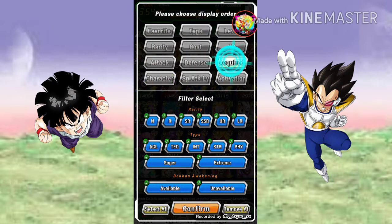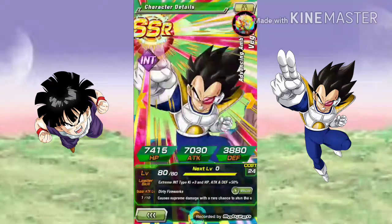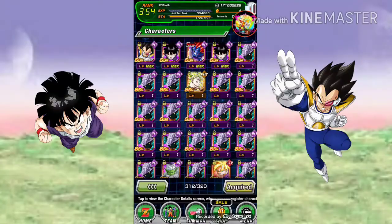Character acquired. And just Zarr. Thanks for watching — I got exactly what I wanted, and I also got Vegeta who I didn't really care about, but I got him. Thanks for watching, goodbye!